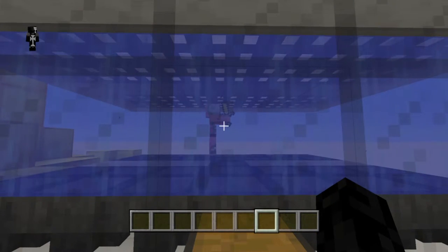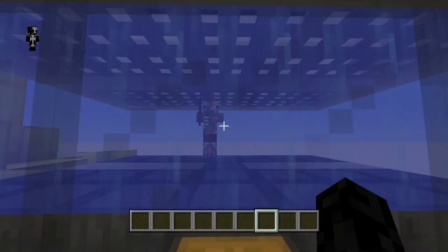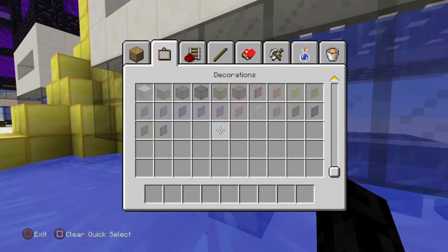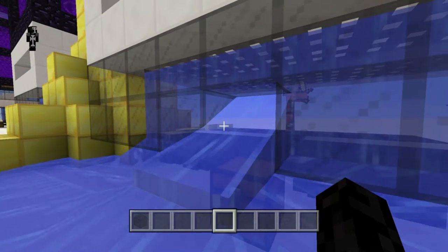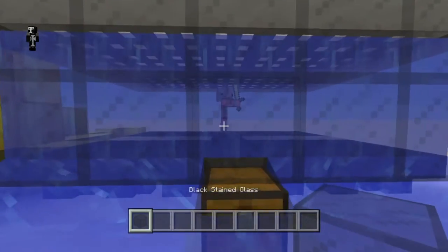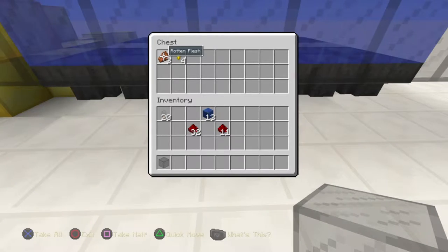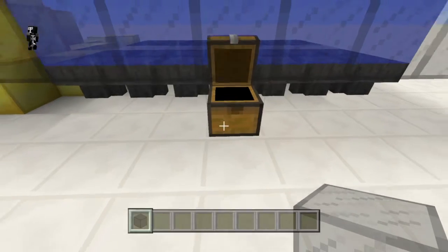This works by drowning. In past updates, at least on console, pigmen wouldn't die by drowning or fall damage — you could only suffocate them inside a block. But now they die more ways than they used to, so it's much easier to make mob grinders for them. I decided to make this simple drowning one because it takes up the least space.